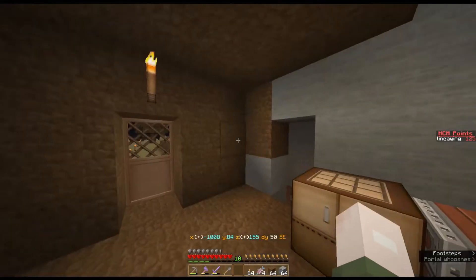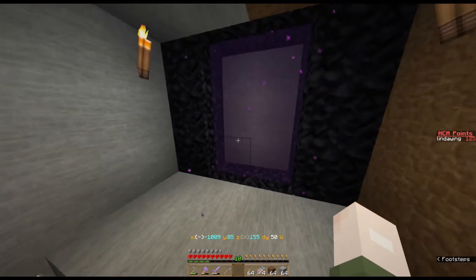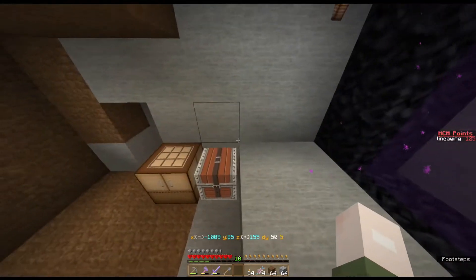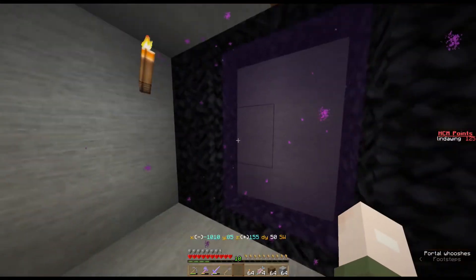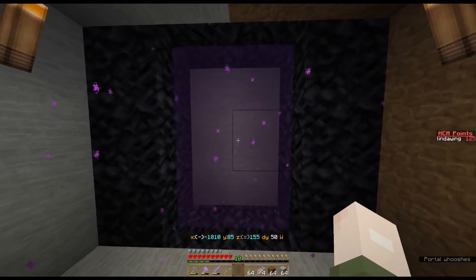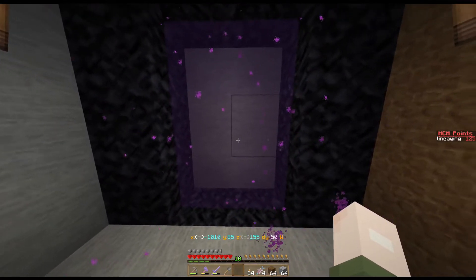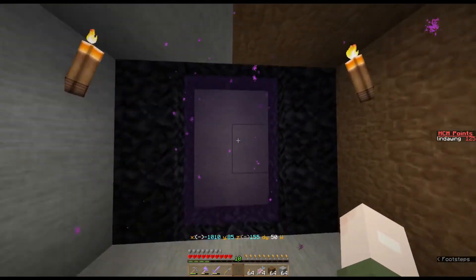As you can see, I am at a different nether portal because I could not get out of the crimson forest. There were just too many things around and no way to see where I was going — it was just red, red, red. I did get the crimson stem, the shroomlight, and the glowstone block. I just need to get a warped stem out of the nether and possibly a ghast tear, and then I'm going to be back here.